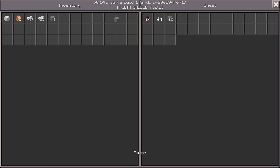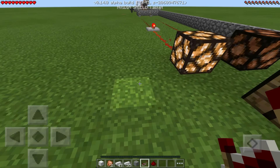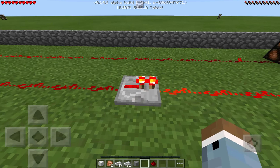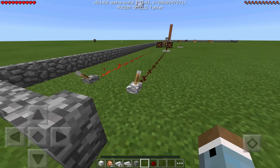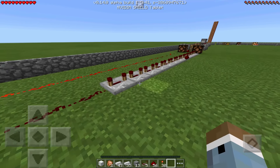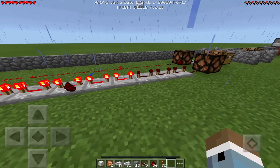To craft a repeater, you need a bit of smooth stone, a few redstone torches, and some redstone dust. Place those in a crafting table in the correct formation and you'll get a redstone repeater. Another cool thing repeaters do is add a delay. There are different settings — put it all the way to the back and the delay is longest. The more repeaters you add, the longer the total delay will be.